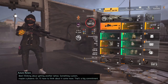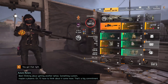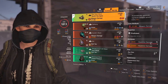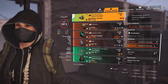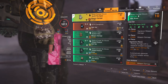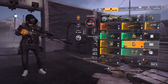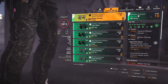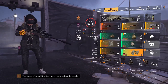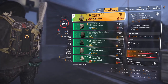We use 4-piece Tip of the Spear. We have mask, backpack, gloves, and knee pads. I have headshot damage rolled onto the mask with a headshot damage mod, headshot damage rolled onto the gloves, headshot damage rolled onto the knee pads, and headshot damage rolled onto the backpack with a headshot damage mod.